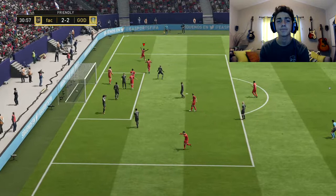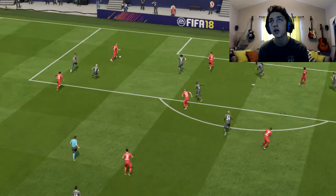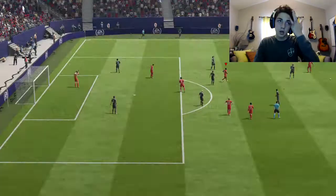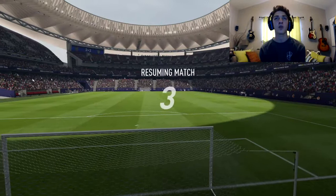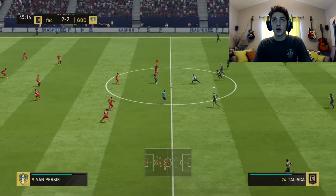But we somehow scored — it's 2-2. Honestly I can't really say anything, he deserves to be ahead. He's definitely a better player, he's just knocking it around me, and he's been quite unlucky on some of my attacks. 2-2 at the half — he's definitely the better player. 7 shots, 6 on target for him, to my 3-2. I've got more possession but I feel like I'm being dominated, I can't get the ball out of my half. And when I do, I surprisingly do quite well on the attack sometimes.